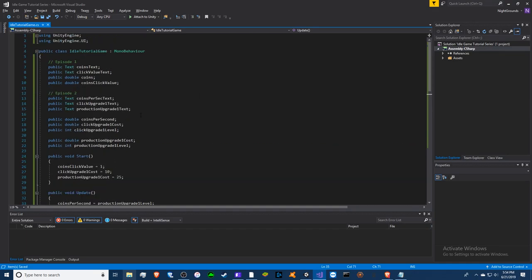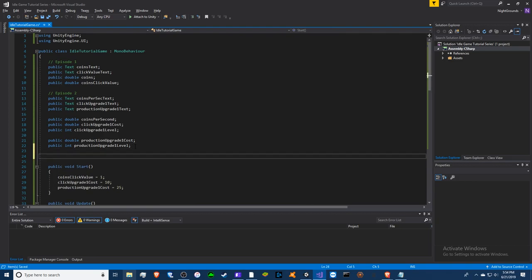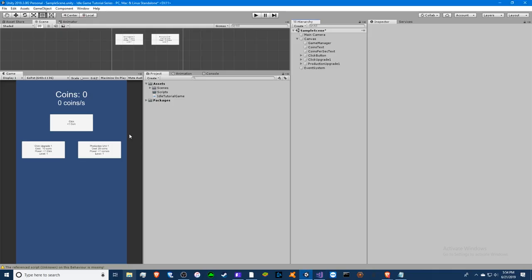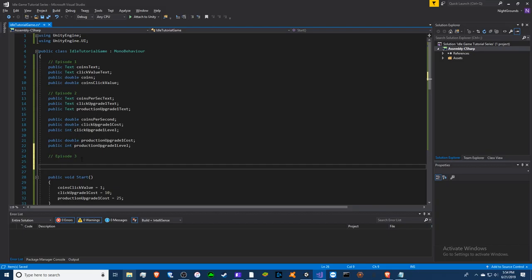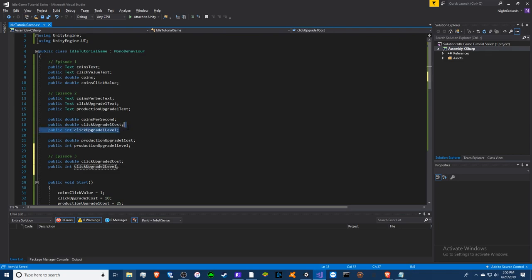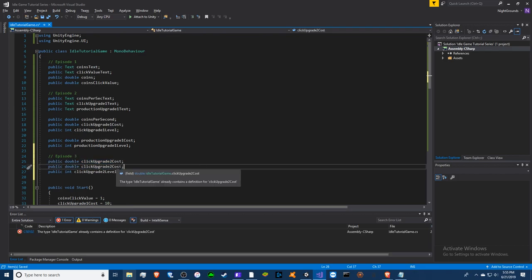Next we're going to make more upgrades. Let's start episode 3. We're going to make another coin upgrade because these ones are really boring and don't do much. We'll copy from the last click upgrade and rename them to 'click upgrade 2'. This time we're going to add another double — this one's going to be called 'power'.